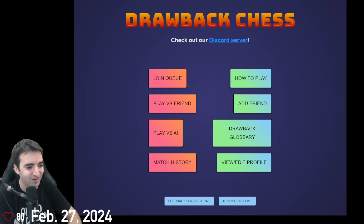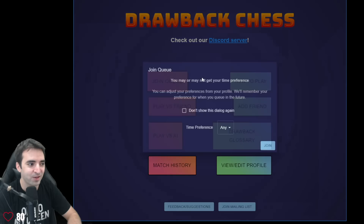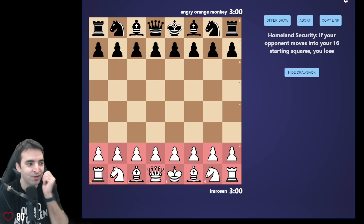There were a few people asking earlier, what is drawback chess? So the time has come to explain. This is a pretty new website, a new chess variant. I'll just join the queue and pop in. Any time control is fine. My first opponent is Angry Orange Monkey, probably a default username. So every game in this variant, you're given a drawback. This is my drawback: Homeland Security. If your opponent plays into your 16 starting squares, you lose. I need to be very secure then.